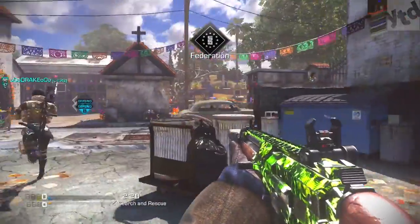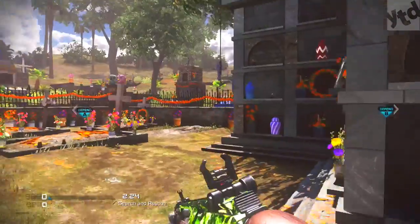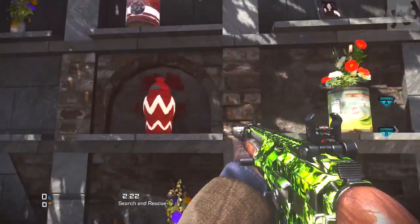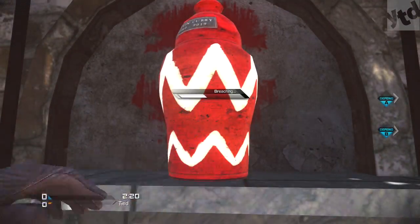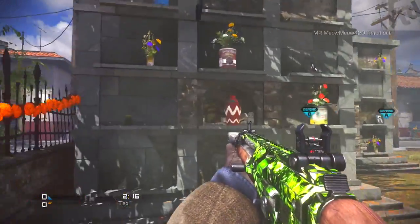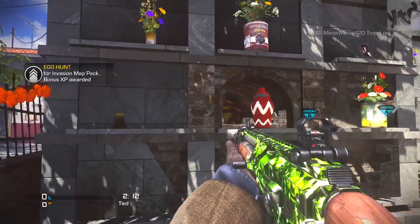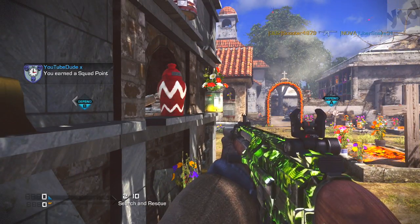Finally we've got Departed. Make your way over to the colorful section where all the urns are, and you're going to notice the Ghost symbol. Hold down the button to breach it and it's going to blow up — and there you go, that's the final egg.